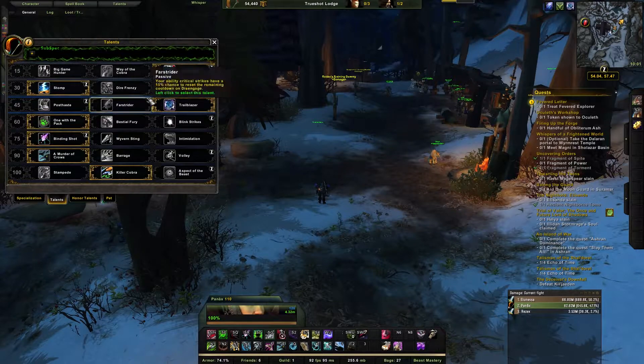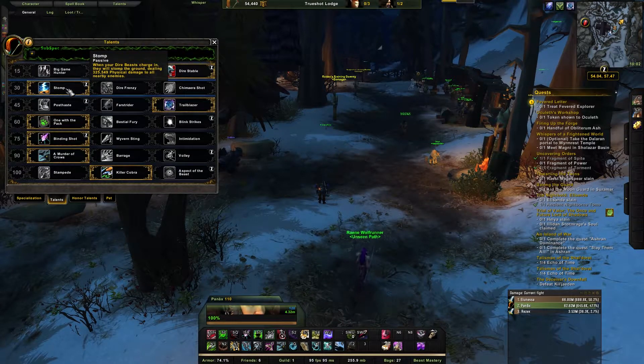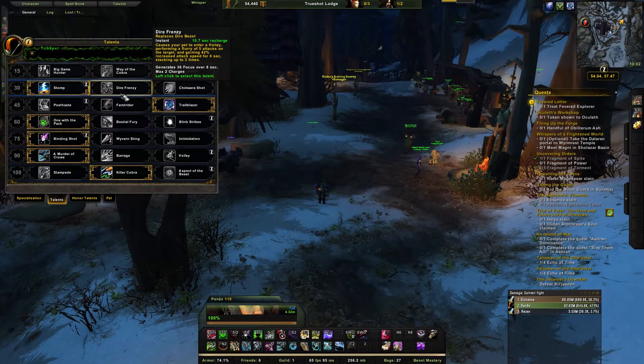For level 30 talents, I'm running the zoo build so the best option is Stomp. Since you're using Dire Beasts so often, Stomp hits everybody in the area — every time you have one up you cast it right away and you're doing massive AoE. It's really strong and more manageable than Dire Frenzy.